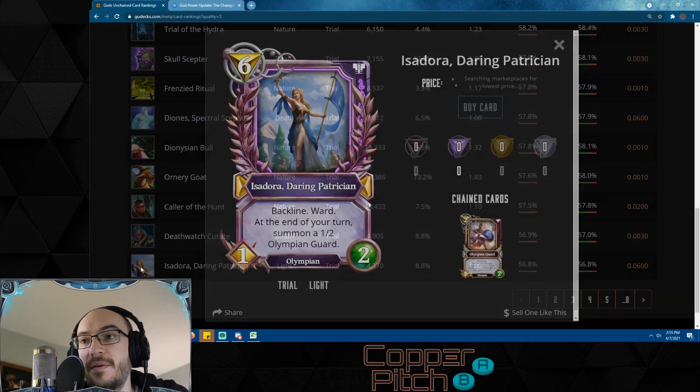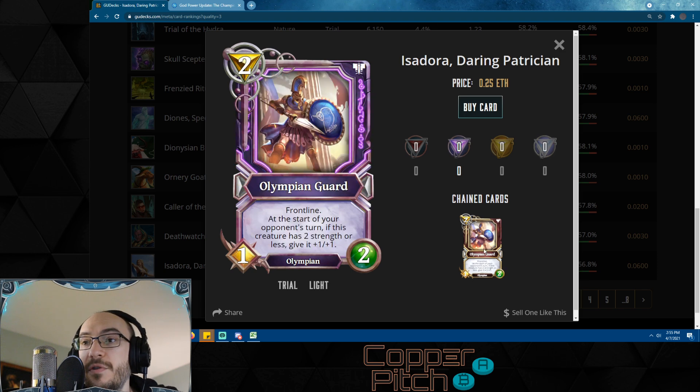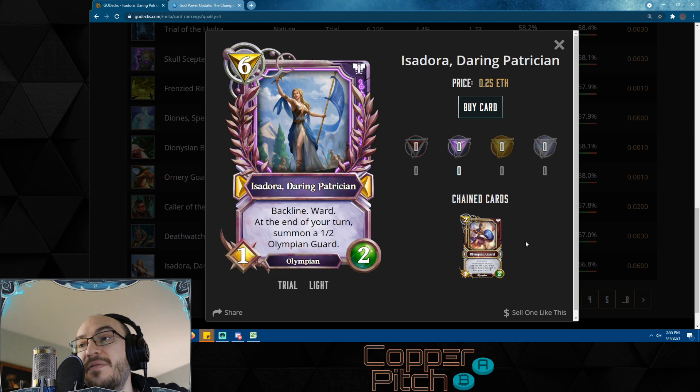Now we're to the first page — let's look closer at all these cards. Isadora has been just crushing people in light decks. She's got backline and ward, and at the end of your turn summons a 1/2 Olympian Guard — which of course keeps spiraling out of control. If she can't be dealt with immediately it becomes a problem: because she spits out frontlines every single turn, you have to kill the frontline first and then get to Isadora. It's a lot to ask for — a very nice card.